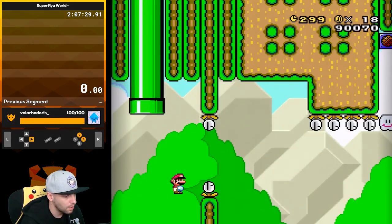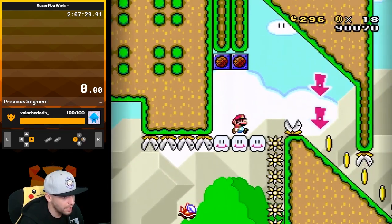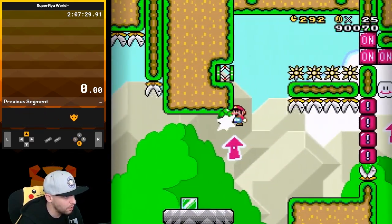Okay, I see what he wants. Throw that shell up. This is a Mario Maker level.